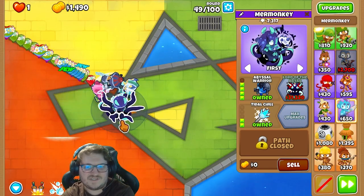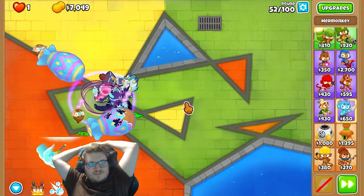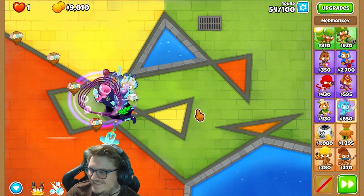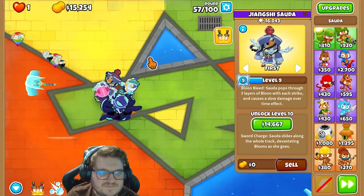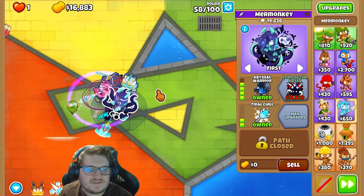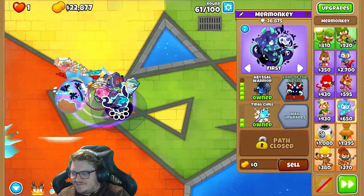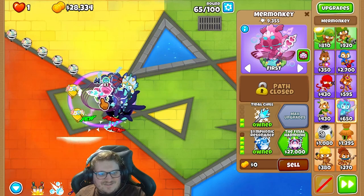Next thing we can do is save up for the Lord of the Abyss. We can tank this pretty much now. You'll get so much damage when we get enough money. This is so broken. Look how broken this is. Mare Monkey — and I'm leveling up this at the same time. We keep on saving up money for the Lord of the Abyss. We can tank this till we get it. 31,320. This one is already suffering. This is amazingly broken. We have these two abilities — this one is like stalling it.